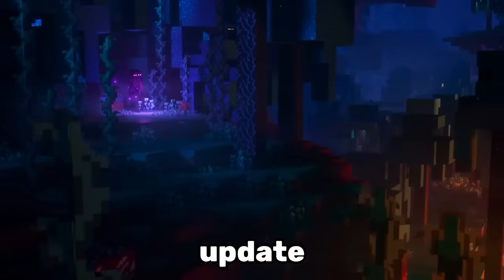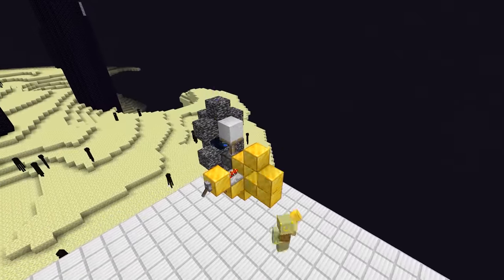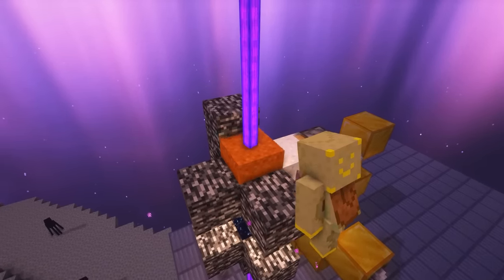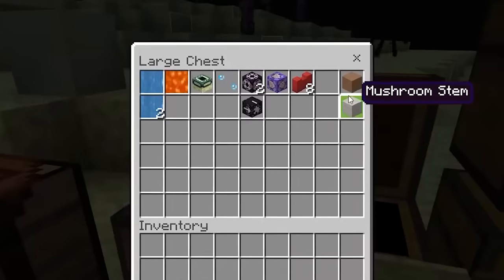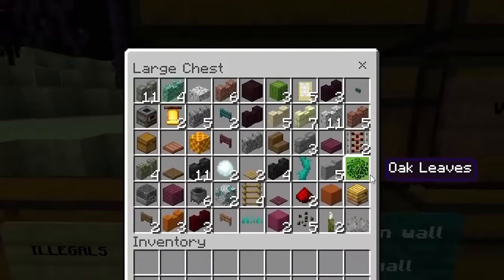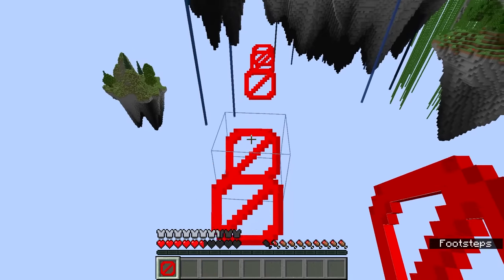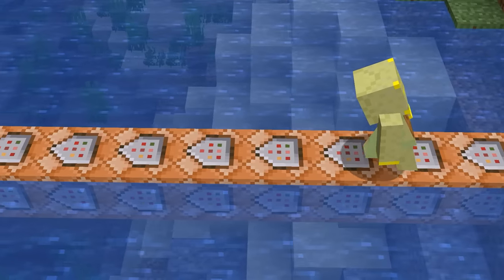Number 15. Before the nether update there used to be an insanely broken glitch on bedrock edition. By setting up a simple redstone contraption you could push gravity blocks into the end gateway portal, which would cause a totally random block to come out on the other side. You could literally convert sand into netherite blocks, barrier blocks, bedrock, command blocks — you name it.